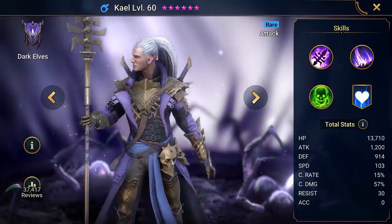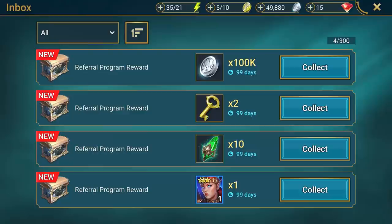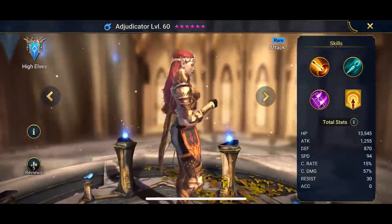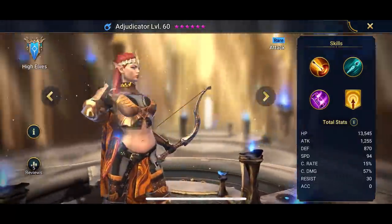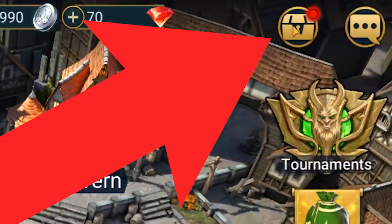If you wanna find me on Raid Shadow Legends, I go by the nickname Your Princess. Make sure to check out the link in the description or the comment section below, as you can get an exclusive welcome pack that contains 100,000 silver, 2 clan boss keys, 10 mystery shards, and a free champion — Adjudicator. This is Adjudicator. She is a High Elf and she's super gorgeous. You'll find any extra rewards here in your inbox for the next 30 days.